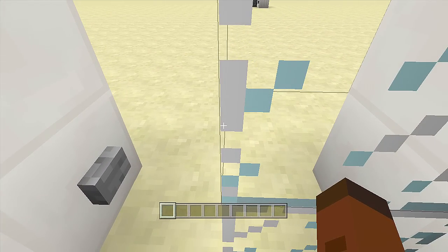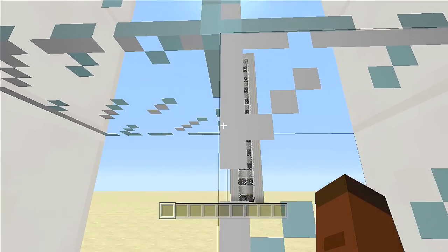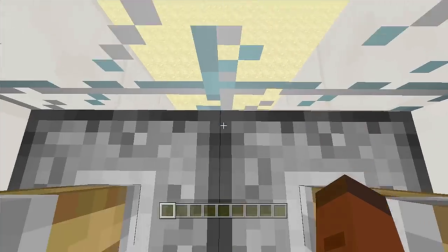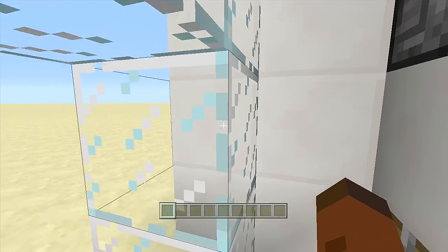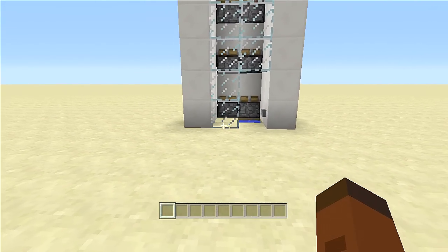Either two scenarios could happen: one, I'll magically get all the way to the top and it will be amazing, or two, I'll get stuck halfway or get stuck right away and nothing will happen — which is most likely going to happen. We click the button, go up, and we got stuck. The reason for that is the pistons are retracting while they are going up, causing a lot of lag.